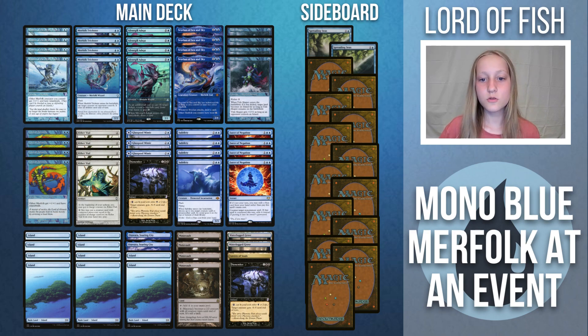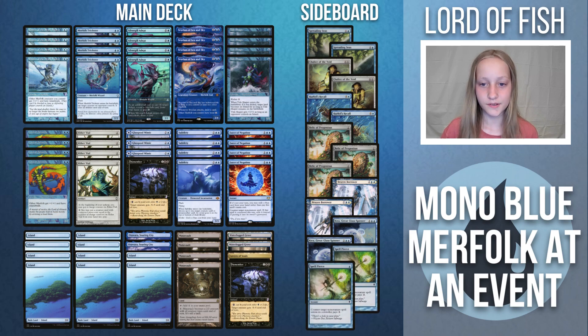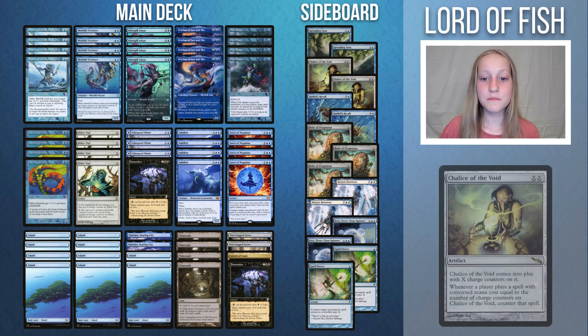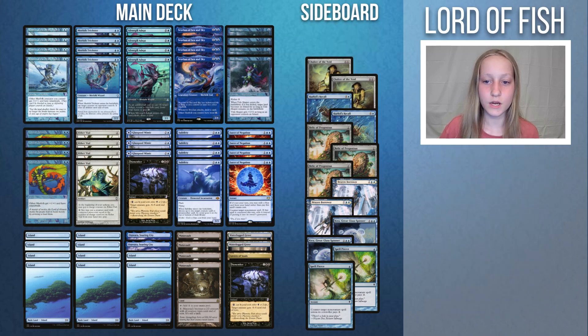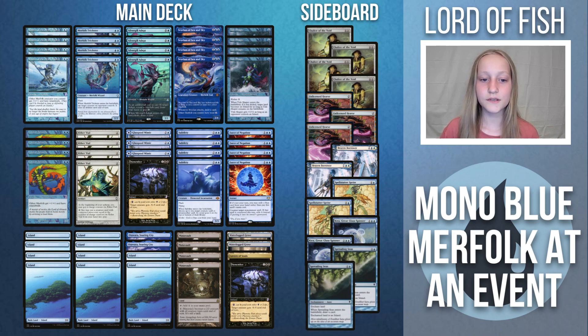For the sideboard, I could see two approaches. The first is 2 Chalice of the Void, 2 Hydroblast, 3 pieces of graveyard hate — most likely Relic of Progenitus or Unlicensed Hearse — and maybe 1 Grafdigger's Cage, 2 Brazen Borrowers, 2 Kiras, and 2 Spell Pierces. I could see playing Flusterstorm over Spell Pierce, yet I still think Spell Pierce has a small edge. The second approach emphasizes Chalice of the Void: 4 Chalice of the Void, 3 Unlicensed Hearse, 2 Brazen Borrowers, and instead of 2 Spell Pierces you could run Spellstutter Sprite — but you don't have to. You'd run 2 Kiras and 2 Spreading Seas. If you emphasize Chalice, you could also make room for extra Cavern of Souls, though that may not be necessary. I'll have both lists linked in the description below. I hope you enjoyed my analysis on these Merfolk lists, and I hope to see you in the next video.